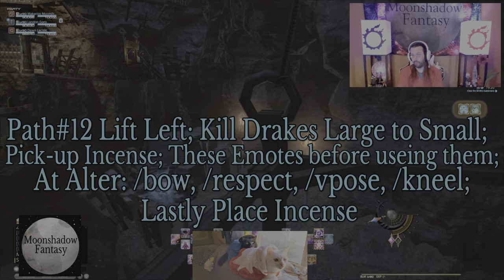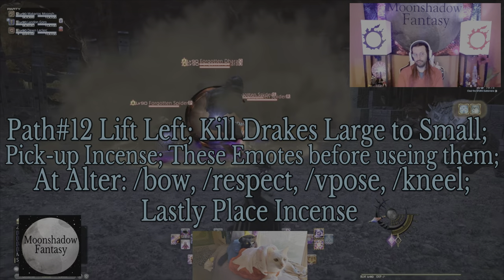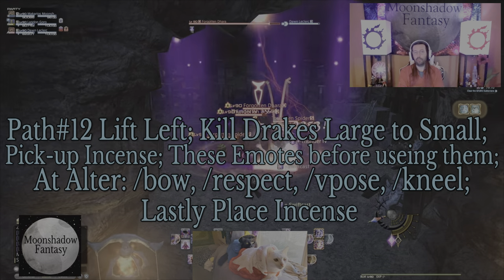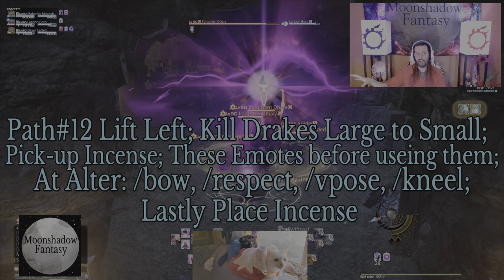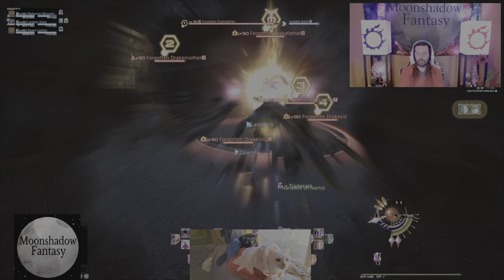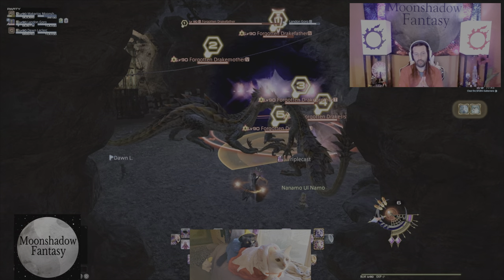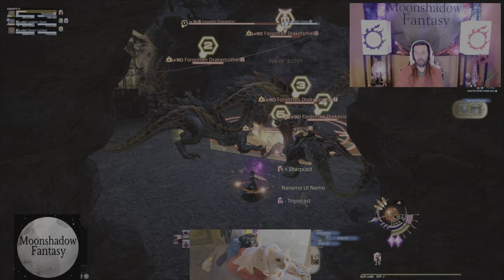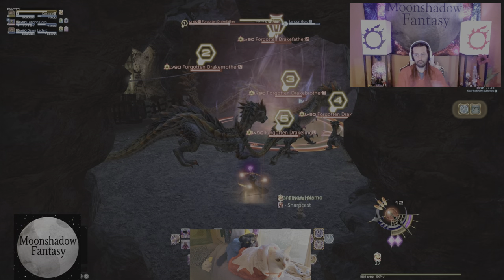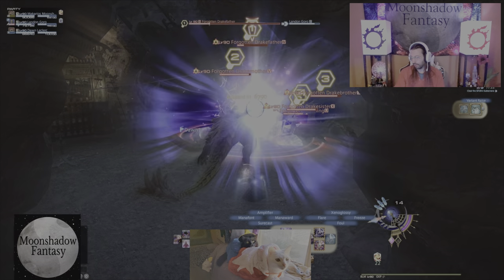If you click right, those are your final two paths — number seven and twelve. You're going to kill some adds and then deal with some drake adds after. Stand in the hallway and mark them one through five. You want to kill them in order from largest to smallest for both paths. Don't use your AOE attacks — just kill them largest to smallest. That's the order.